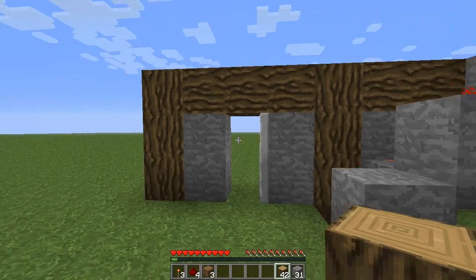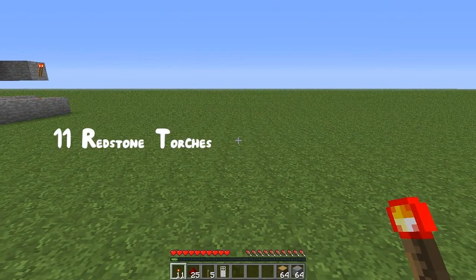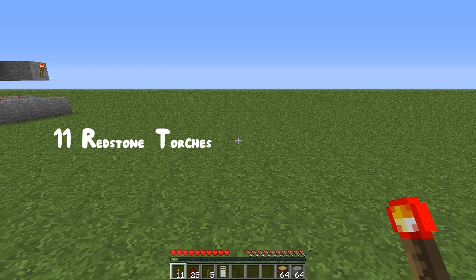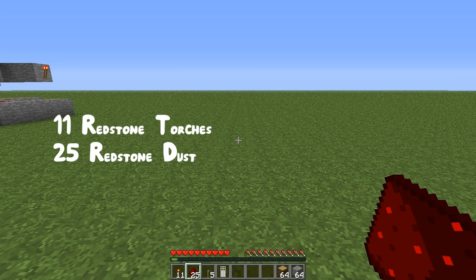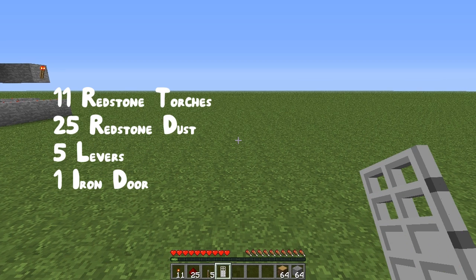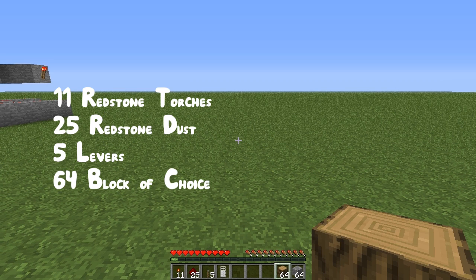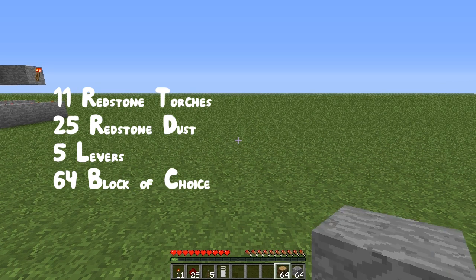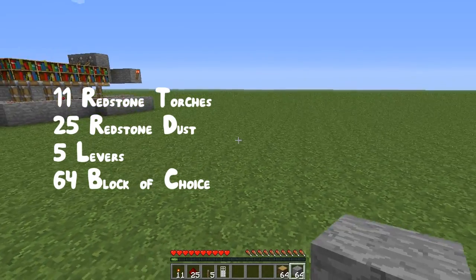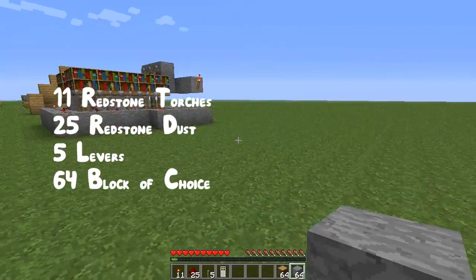So now I'm going to teach you how to build it. What you're going to need is 11 redstone torches — this may vary on your design depending on how many levers you have up, because the up levers use more torches. You're going to need 25 pieces of redstone, again this may vary. You're going to need 5 levers, 1 iron door or a wooden door depending how cheap you are, and 64 blocks of your choice. I've got 2 stacks here because I'm going to be decorating, but just have an extra just in case you need to patch up any blocks.